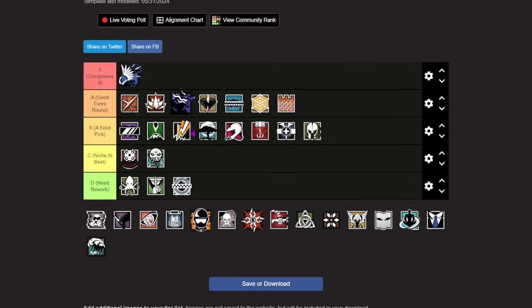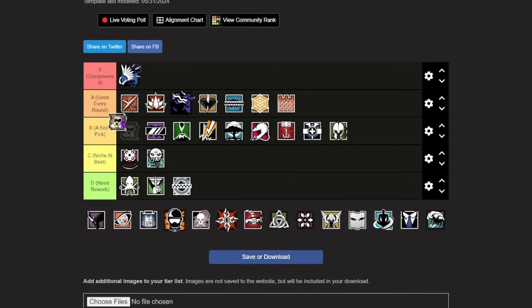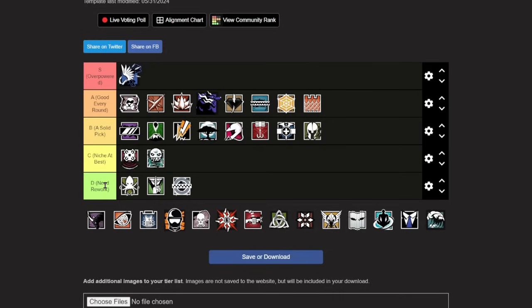Moving past Mozzie, we have Mute, which just so happens to be one of the best operators on the defense right now, going in the top of A tier. Mute has access to four jammers which allow him to deny drones in the surrounding area. He has the shotgun and SMG-11 combo which is extremely strong for close range gunfights and setting up the bomb site, and he also gets a nitro cell on top of all of that. Because of all that, Mute is one of the best operators in the game for setting up the bomb site and supporting his team, which is why he has consistently been at the top of most tier lists over the past few years.